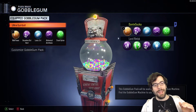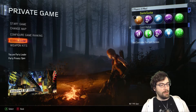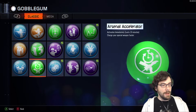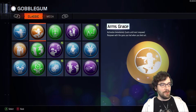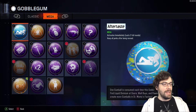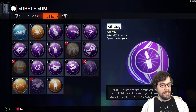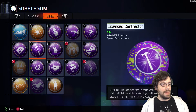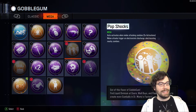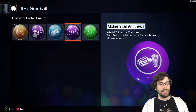He told me something that blew my mind. I always had this green arrow on my gobble gum that says you have new stuff, and I didn't understand it. You have all these gums you can change from. If you press the right or left bumper, you go to mega gobble gums — I just didn't know this was a thing. These are sort of one-off gobble gums; you can see I have numbers here.